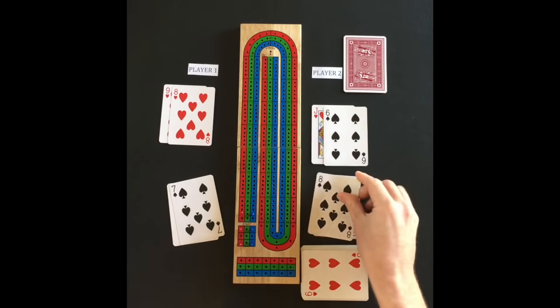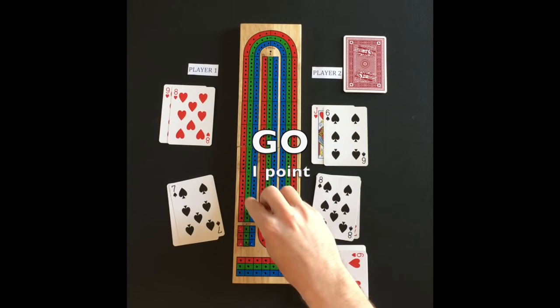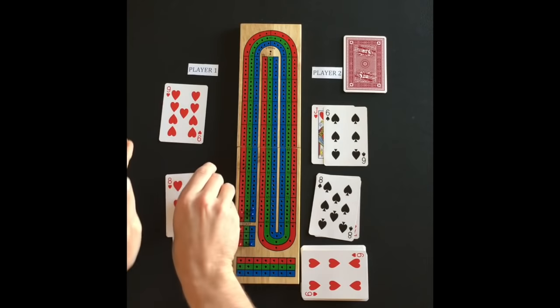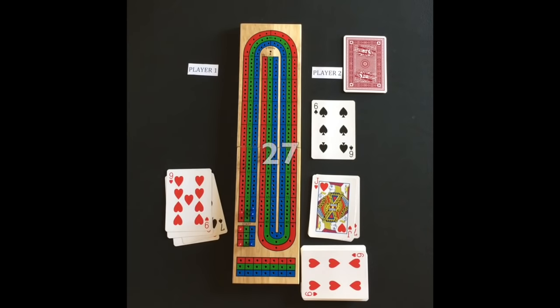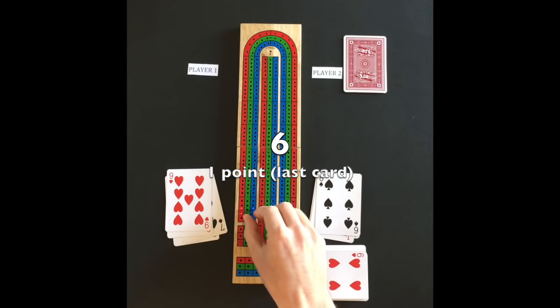If a player cannot play without exceeding 31, he would say go. The play returns to the other player to continue playing cards. Once that player can no longer play a card, he pegs 1 for the go — unless he was able to reach 31, then the player would peg 2. The player that plays the last card will peg 1.